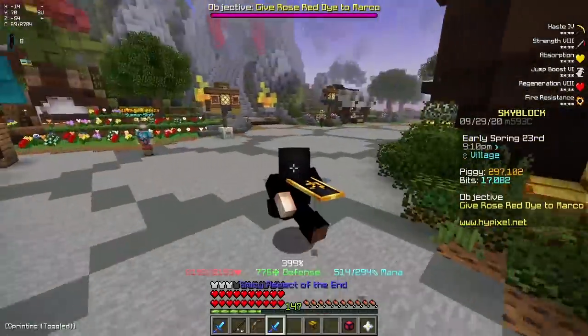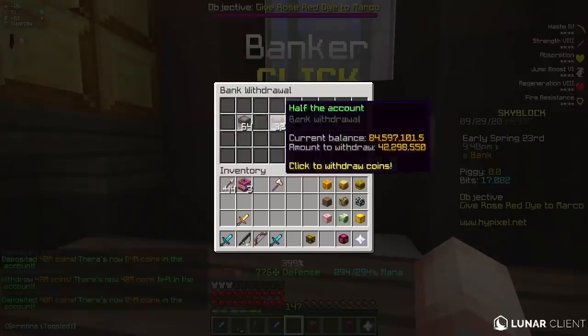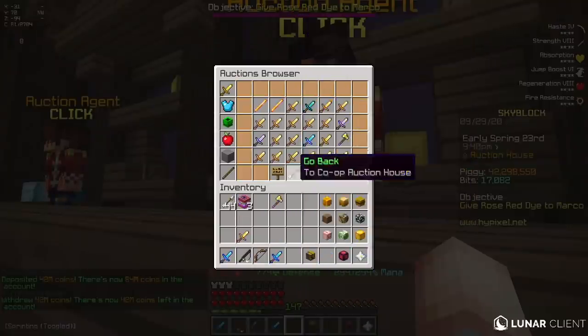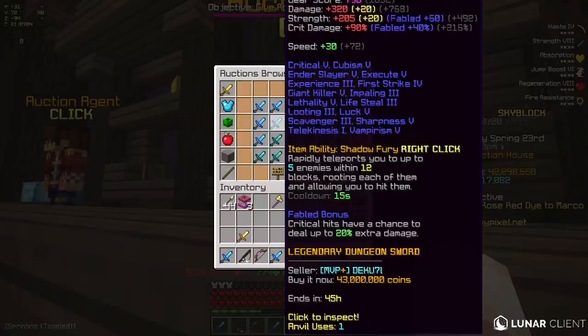So if I go ahead and teleport now, it makes me invisible. That's so cool, I actually kind of like that. Alright, now I'm going to take out half of my bank account, and I think I'm just going to straight up buy the Shadow Fury sword instead of enchanting it myself, because I'm guessing a lot of people might have maxed it out and then sold it for a slightly lower price because they don't want it anymore.